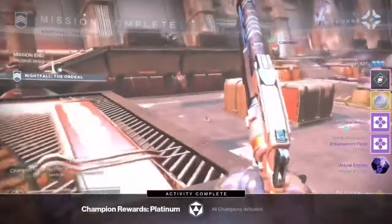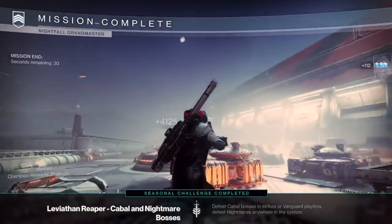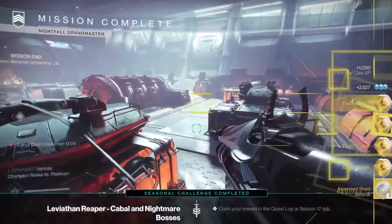I'm going to be showing you how to complete the Arms Dealer Grandmaster Nightfall through an easy boss cheese. You can get exotics, masterwork materials, and a nightfall weapon fast.